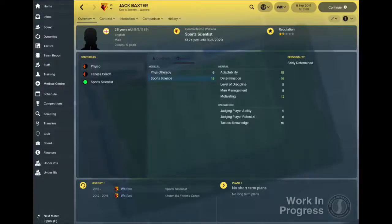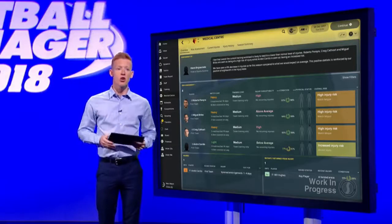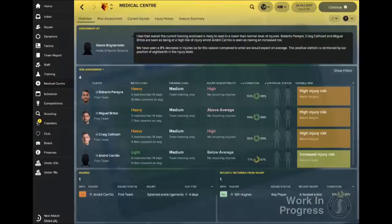There's also a new dedicated sports science attribute for medical staff. You can view the feedback from your sports scientists on the new Medical Centre section, which is your one-stop shop for everything related to the fitness of your squad. There are five panels within the section offering the most detailed insight and analysis of your team's condition in the series' history.